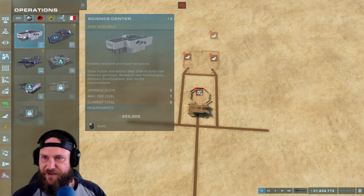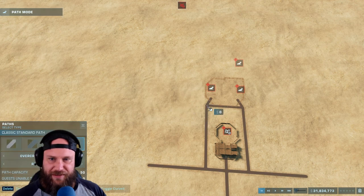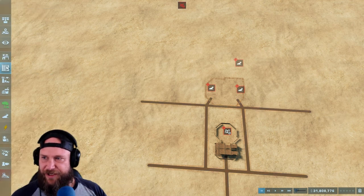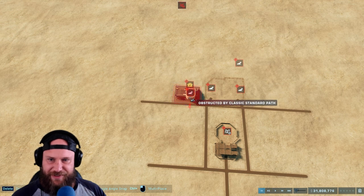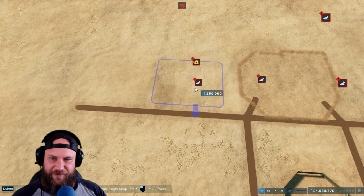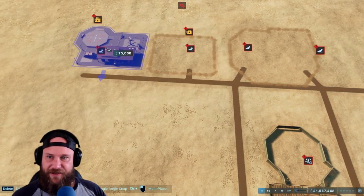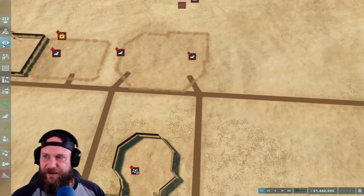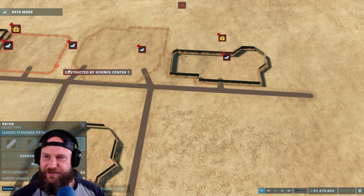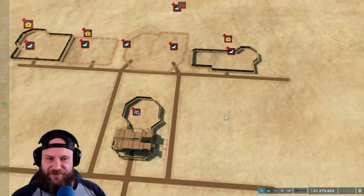I didn't realize that in this Jurassic World version there are no amenities in the Jurassic Park theme - only restrooms. You'll see what I mean a bit later. I wanted to kind of set everything up first before I did any building, so I did pause the game. I usually do this at the beginning - like in Planet Zoo I always build everything first before I actually do anything.